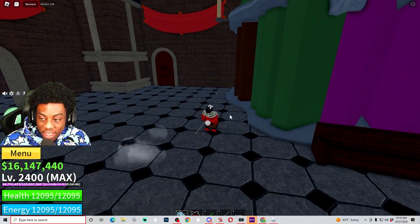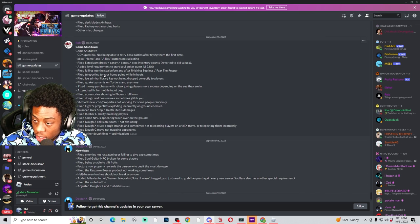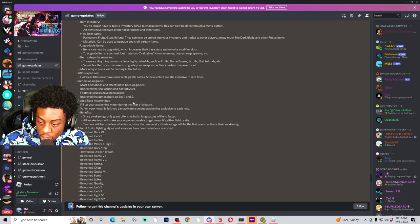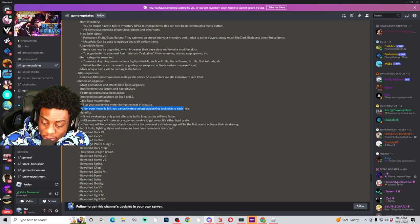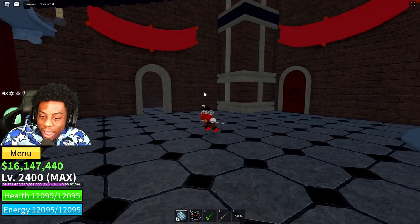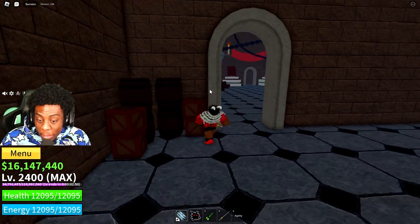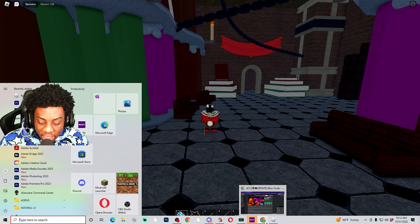As y'all can see, when they updated and added Leopard fruit and all that stuff, it said they added race awakening V4s. 'Fill up your awakening meter during the heat of battle — when your meter is full you can activate a unique awakening exclusive to each race.' They said they added it in the game, but I don't think a single person in this world has it yet. I'm gonna see what hints and clues everyone has on YouTube.